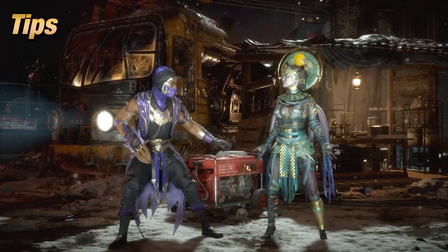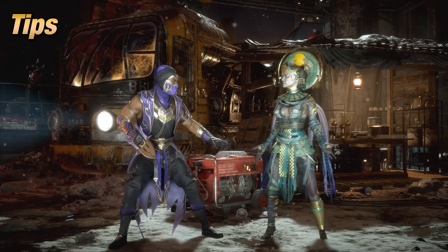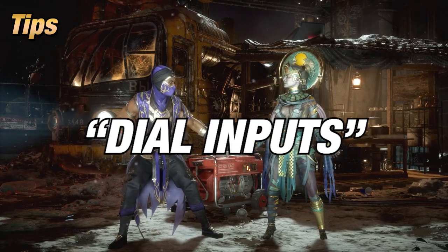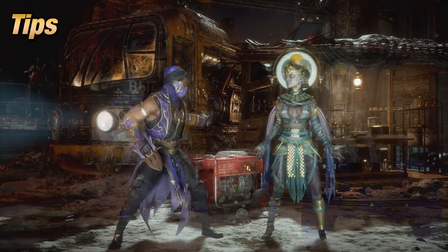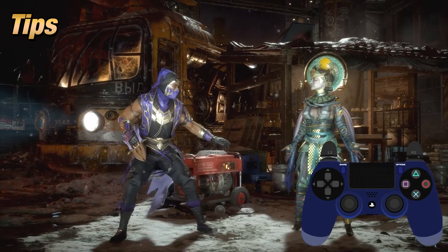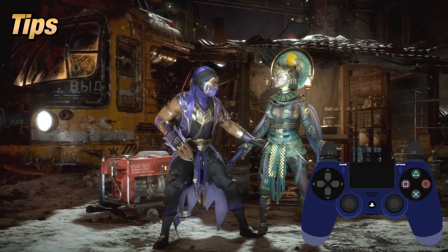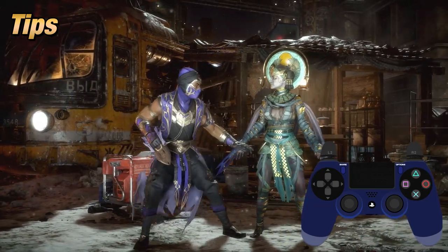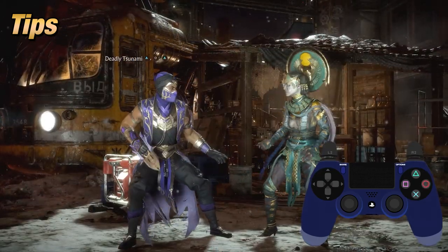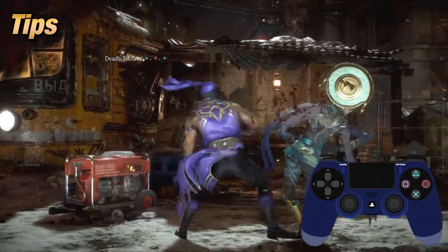Here's something you need to know about using the dash and 2-4-2. These inputs are what is called dial-in inputs, meaning that these buttons won't come out until it's dialed in quickly and correctly. For example, here's my controller doing forward forward for dash. If I do it normally, nothing happens. If I do it quickly, then it does happen. Same with 2-4-2 — if you do it at normal speed, nothing happens. If I do it in one quick press, then it does come out.